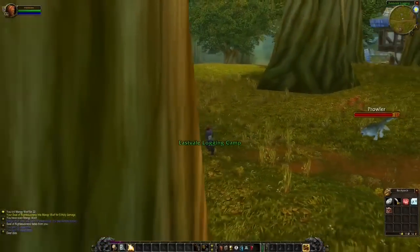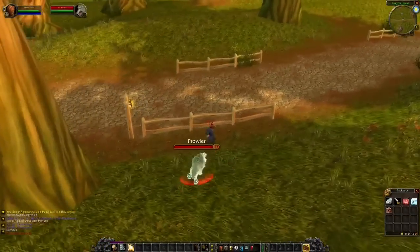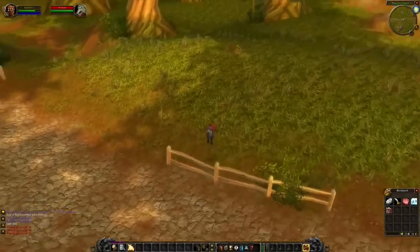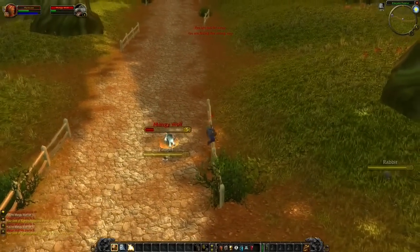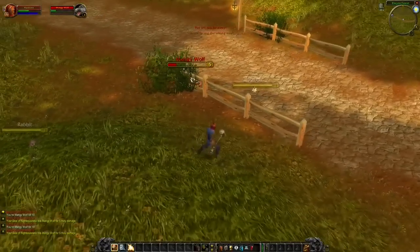If you accidentally pull an enemy, I also recommend you to use the different objects in the environment to avoid damage. Like you see right here, I jump over, I can then jump back, and that way I might have a higher chance of getting away. On top of this, also make sure to always follow the road. By doing this you increase the chance of not pulling an enemy.